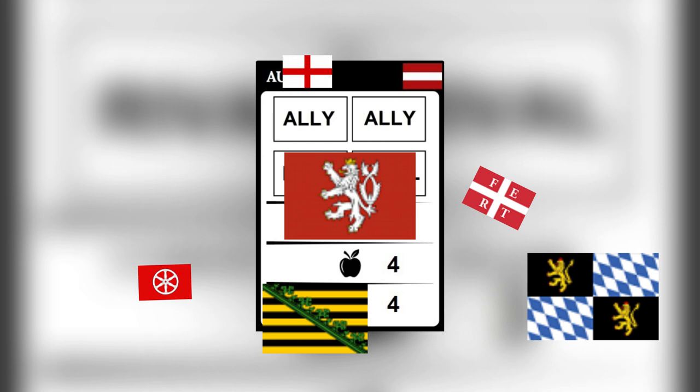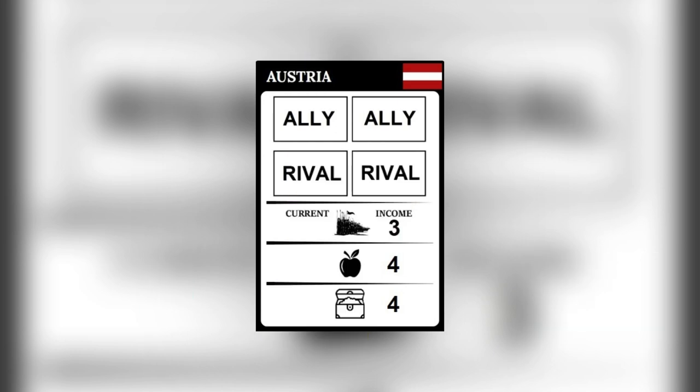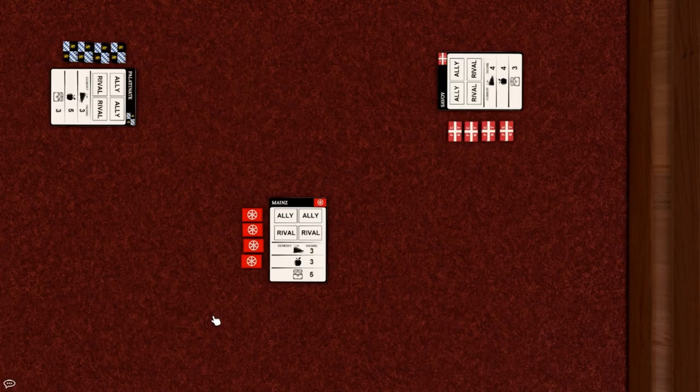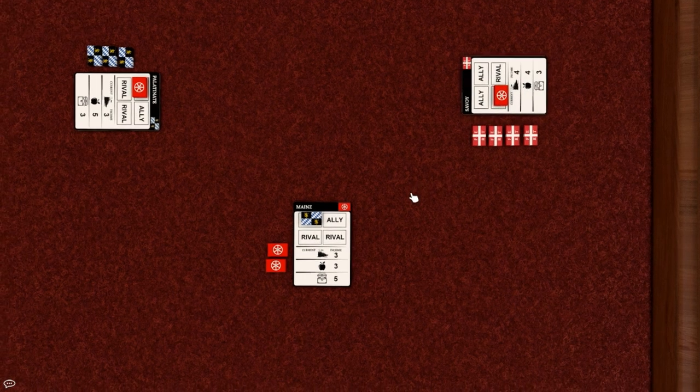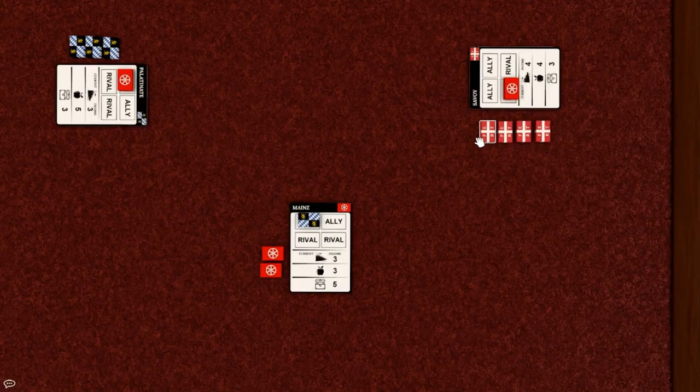Each state has 2 slots for allies and 2 slots for rivals. With these slots, players can make relationships with other states. It is very profitable to make allies because they can help you in battle and secure your victory. It is also good to make rivals — when conquering territory which belongs to a rival, you don't have to pay any conquest fee. All other states that you don't declare as ally or rival remain neutral towards you.